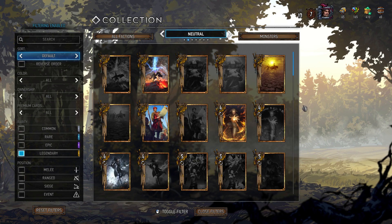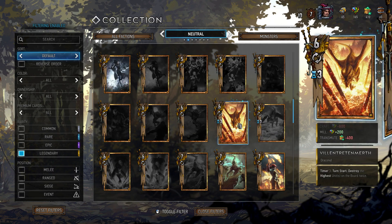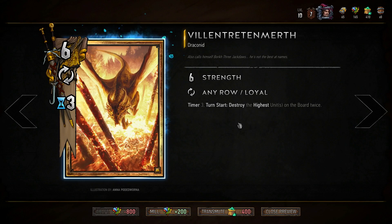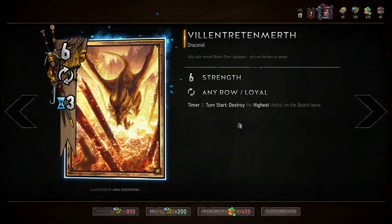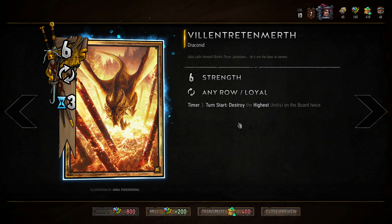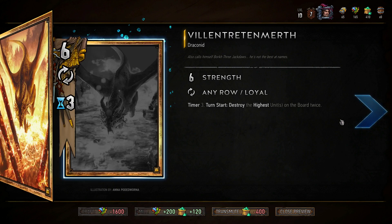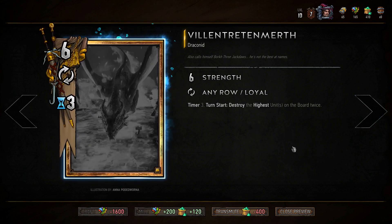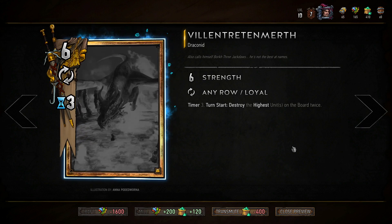The first of the three neutrals I'm going to mention is a bit more situational than the other two, and that is Villentretenmerth. Some people call him Brehen — in human form his name is Brehen, in dragon form his name is Villentretenmerth. Timer three: on turn start, destroy the highest unit on the board twice. Basically, after three turns he does Scorch twice.